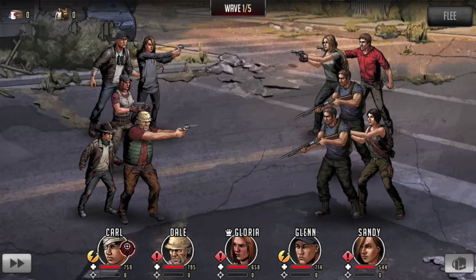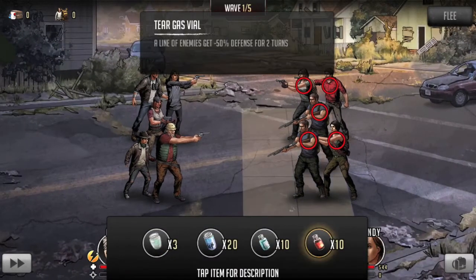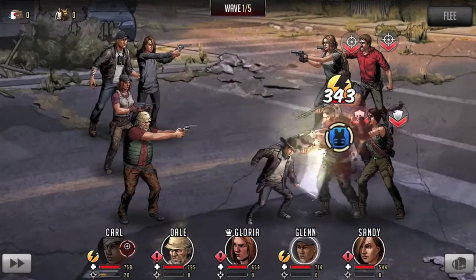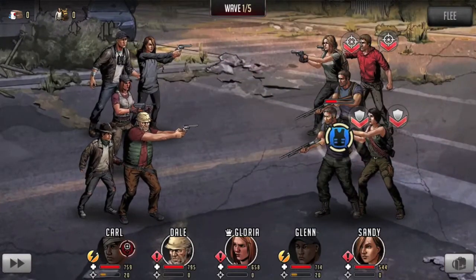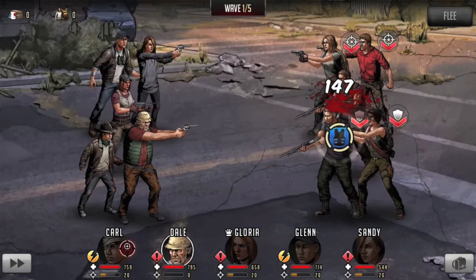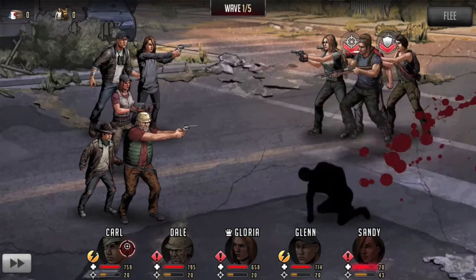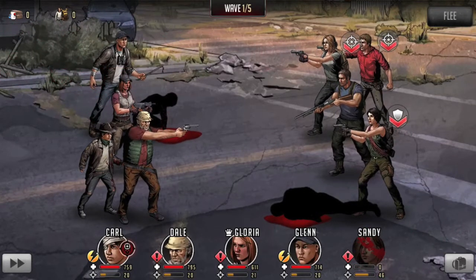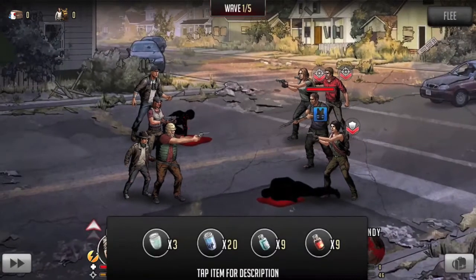Let's do some debuff, let's buff. The good thing about stages like this — we have five waves and with our buffs we can bring 10 items, so we can use two of each. Wow, Sandy is already down. That is just sad.